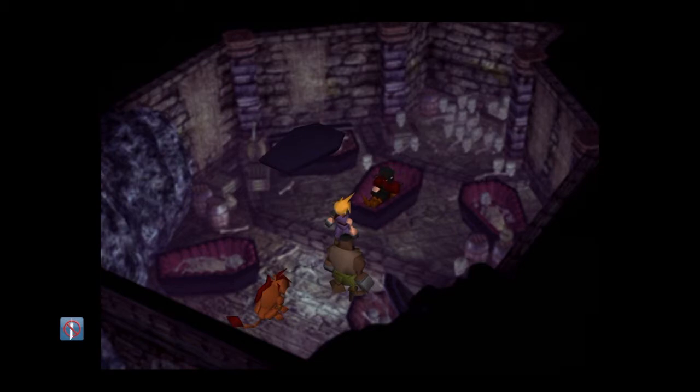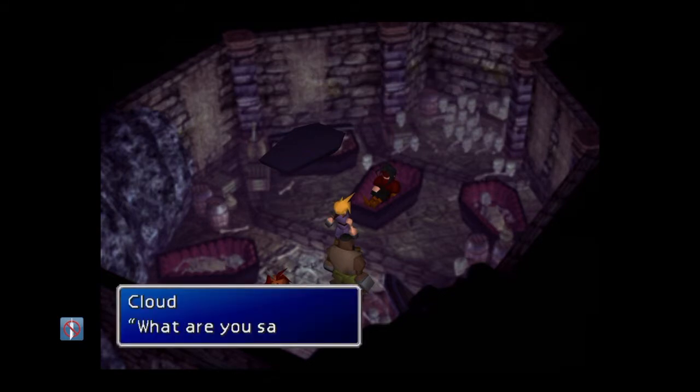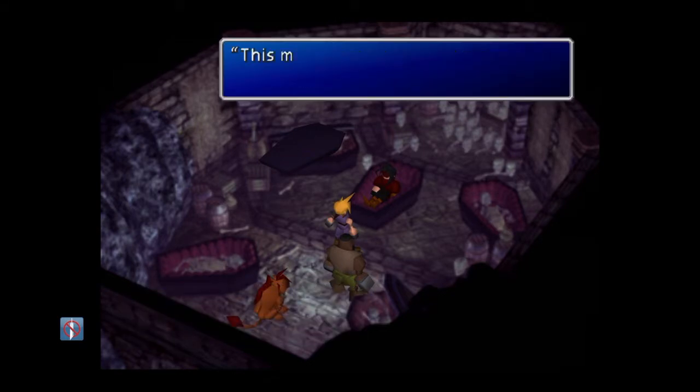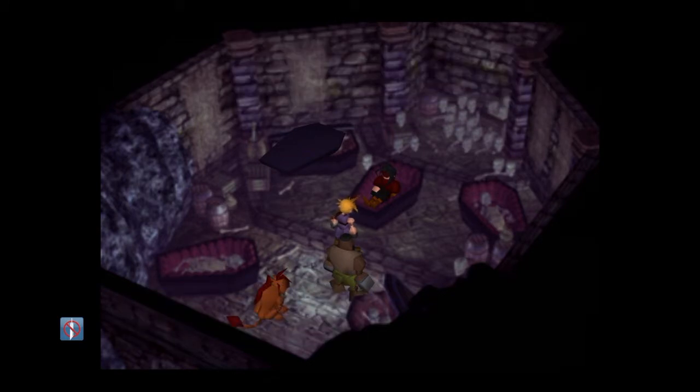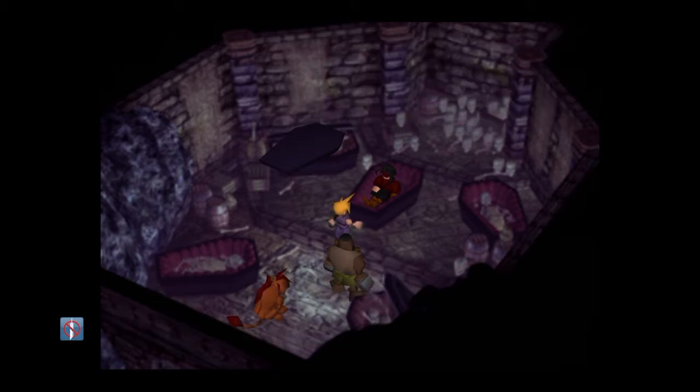You interact with the coffin and Vincent pops out — he's like 'who are you,' so you have to leave. The way you actually unlock him is similar to how you unlock Yuffie. What happens is he comes out and you talk to him about Sephiroth.